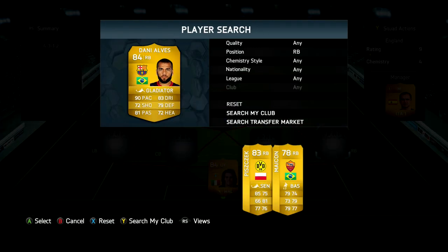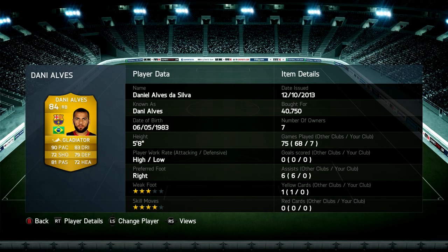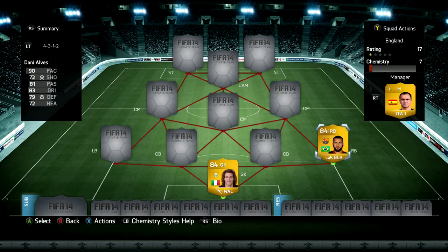At right back today we're going to be using Dani Alves, and I must say he is actually a very very good player up and down that wing - he does marvellous stuff. He's got four-star skills, he's got terrible work rates for a right back, but still you can play him at right wing and he would do a fantastic job. I really enjoyed him - probably one of the better players in this team.